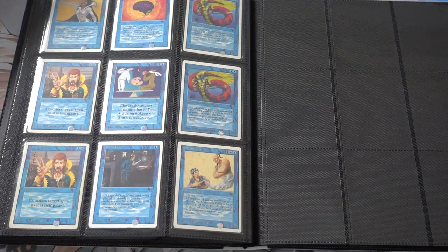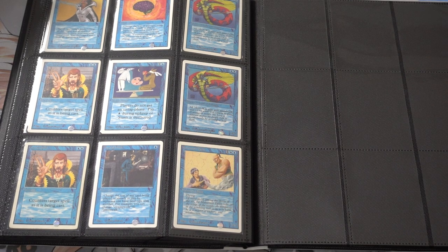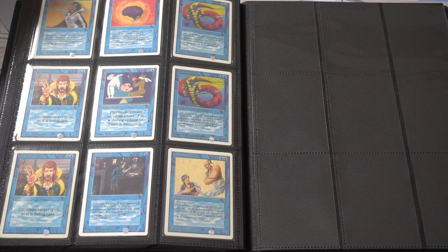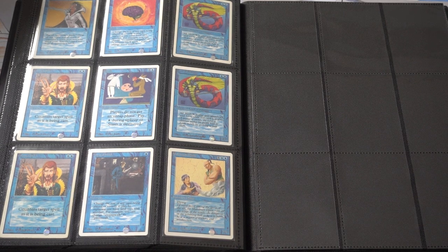Lord of Atlantis — even Counterspell is a ton of money in Unlimited. It basically comes down to: is it playable in EDH, or is it playable in Old School? I still don't actually believe Old School is a real format that can be supported in any meaningful way, and Wizards of the Coast does not acknowledge the format. But nonetheless, there's no doubt in my mind that Unlimited is very rare.